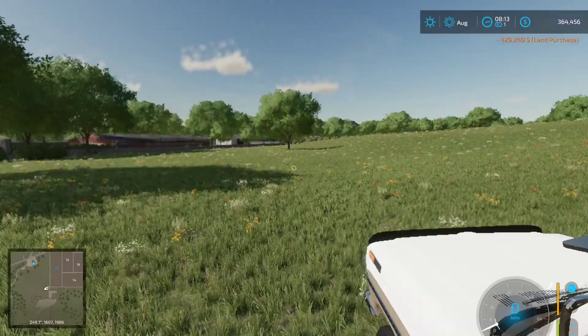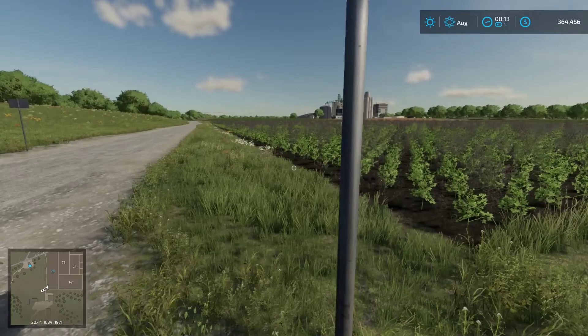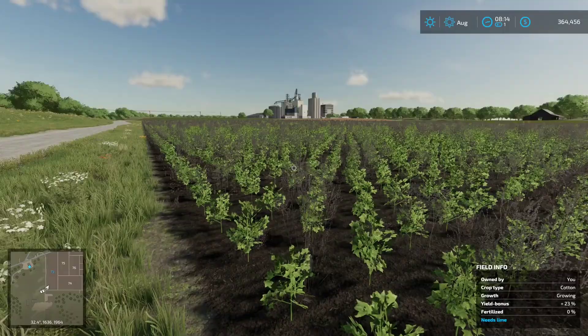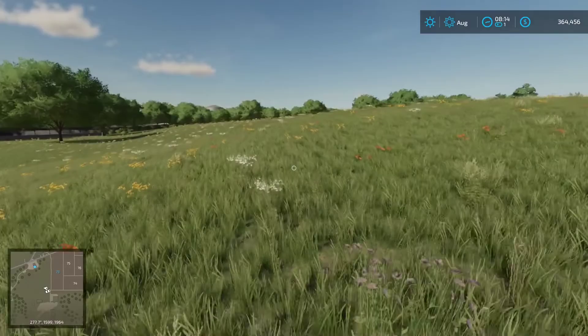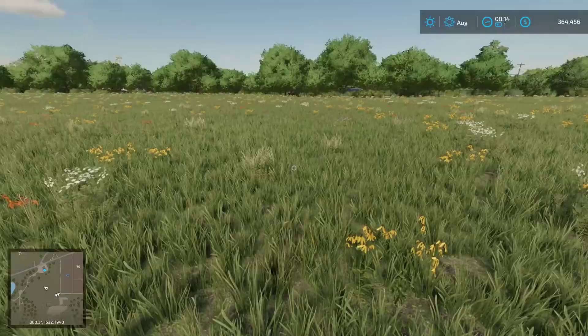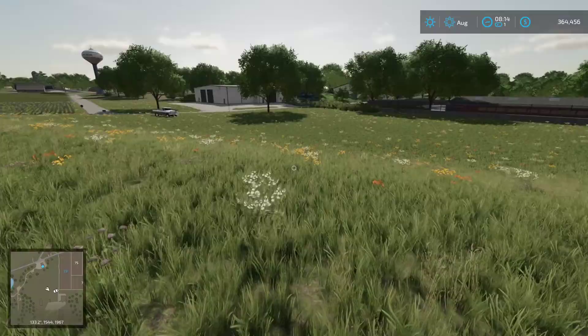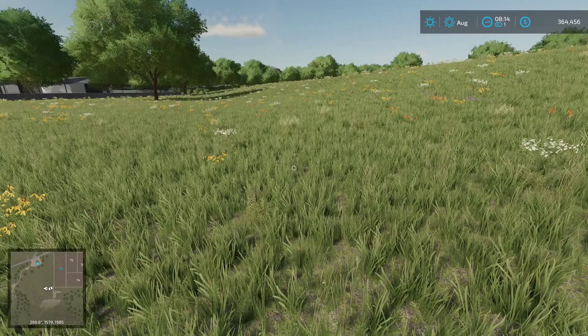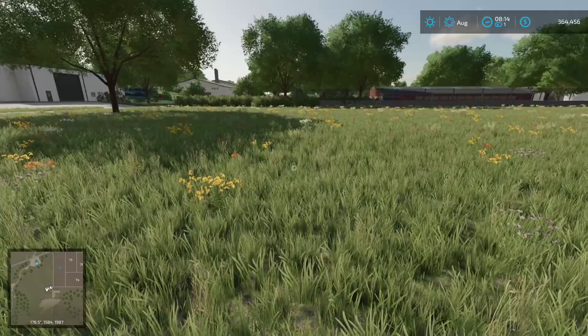I want to check what this field has got going on in it. We've got cotton that's growing. I'm going to have to rent or lease a cotton harvester. But I need to generate some money. So I'm probably going to utilize this field for cutting the grass and utilizing it for hay — selling for hay or whatever.